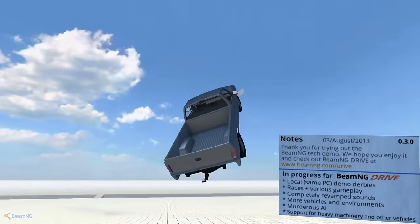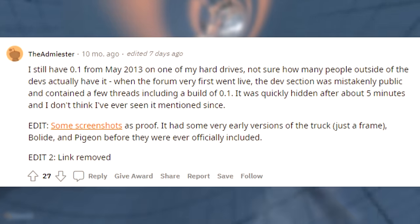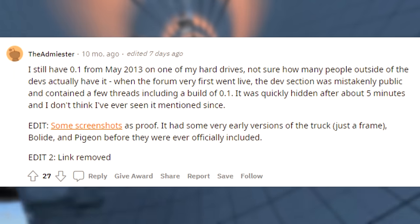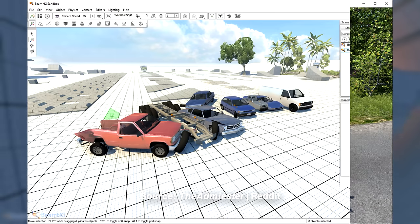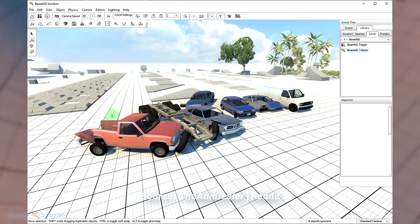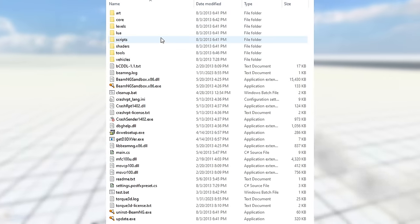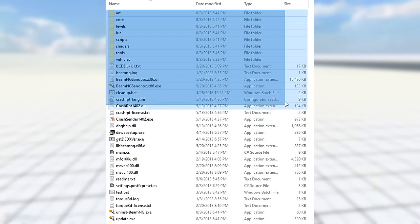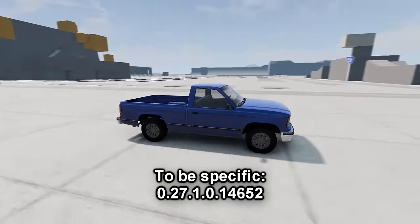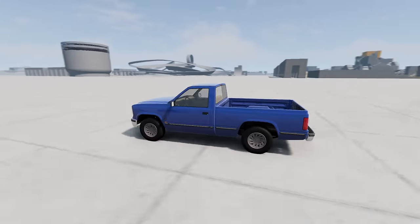If you thought that BeamNG's version 0.3.0 is the oldest build ever released, well, you're wrong. It turns out someone on Reddit dug up an old file of version 0.1. This appears to be the very first version of BeamNG Drive that was publicly released. I'll go over this build to see what it's like, especially for a 10-year-old version of BeamNG Drive — the current version is 0.27, which is a very, very long way they've come.